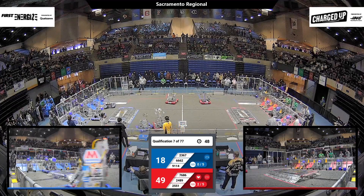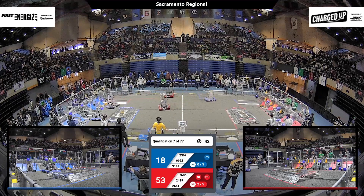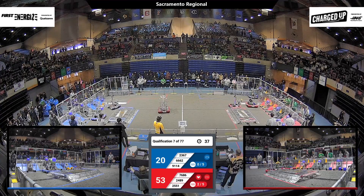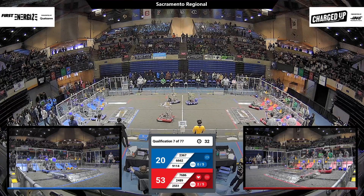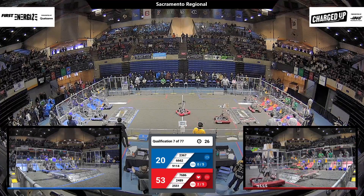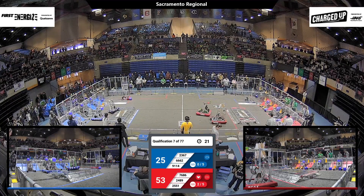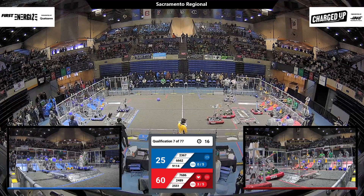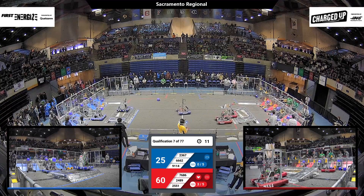We've got less than a minute. Big lead for the Red, 49-18 over Blue. Looks like 91-14. The rotationaries are not rotating or moving in their community. We're into the end game now. Let's see if any of these robots are going to go for the activation ranking point by climbing up there. You get 26 points on the charge stations — if you score more than 26, you get an extra ranking point, and these matches are all about ranking points. 66-62 for the Blue Alliance safely docked and engaged on the Blue charge station.